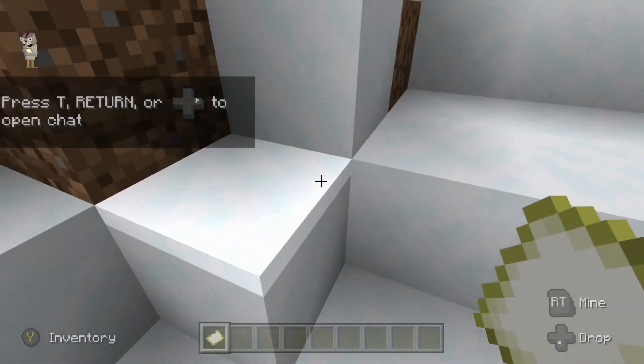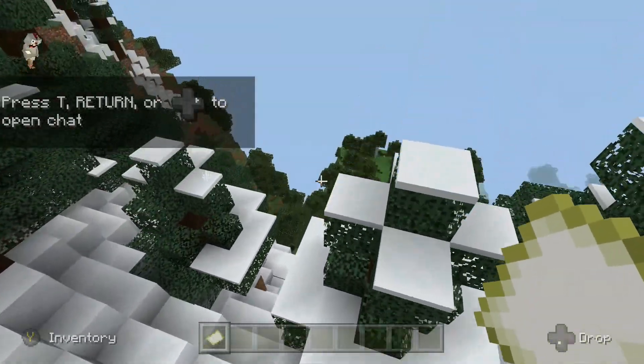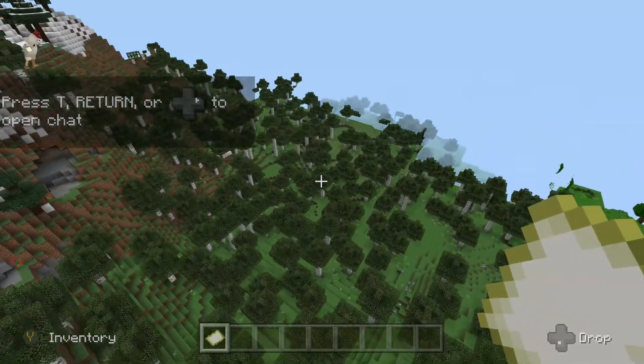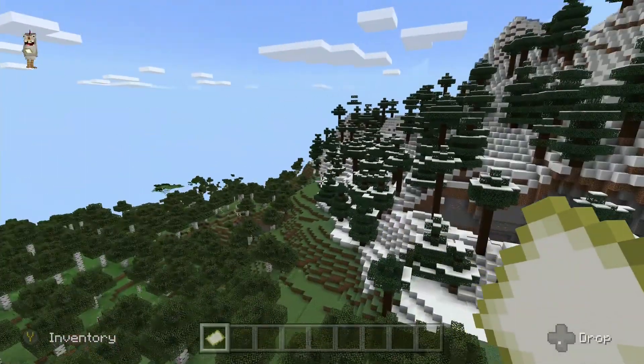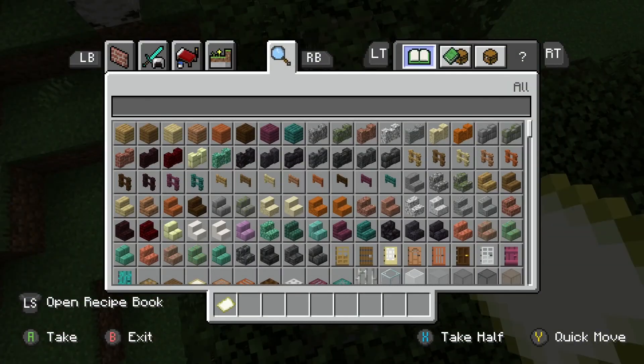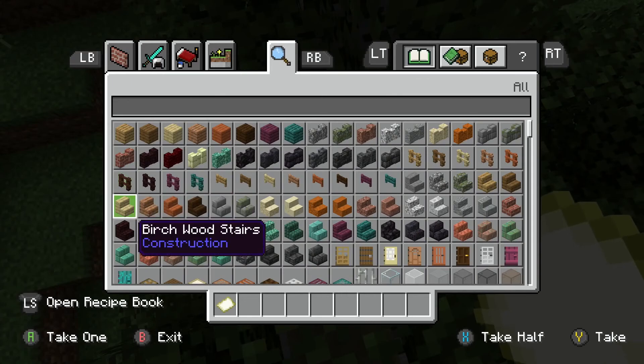We're finally in! This is actually perfect — I can show you two different frogs because of where we spawned. There are three different types of frogs depending on what biome you're in.